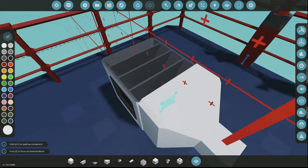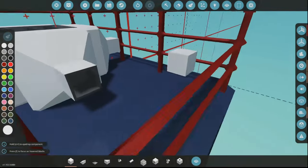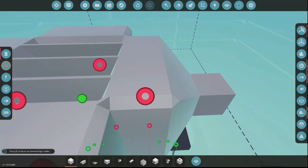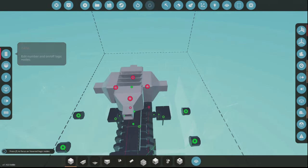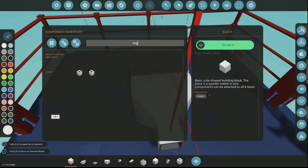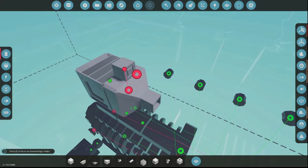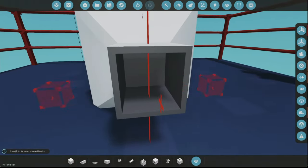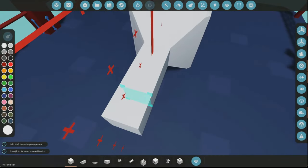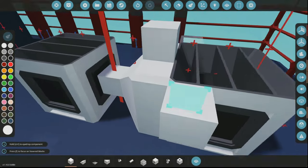It goes on the sides here where these ducts are, not on the top. Here's the logic — this is the on button, takes power. We'll delete those and just get the toggle button to see if we can get this working. It's going to go into there and then to the battery. What goes on this end? We can place regular blocks here — maybe another hopper goes on this end so we can transfer things between hoppers.